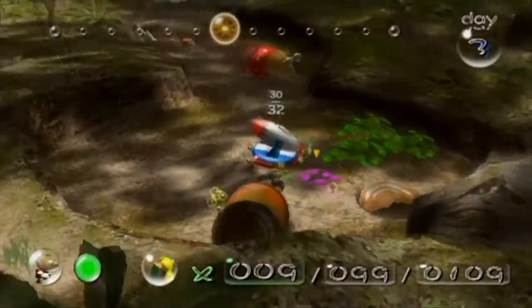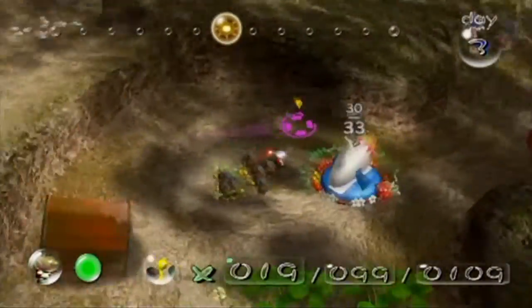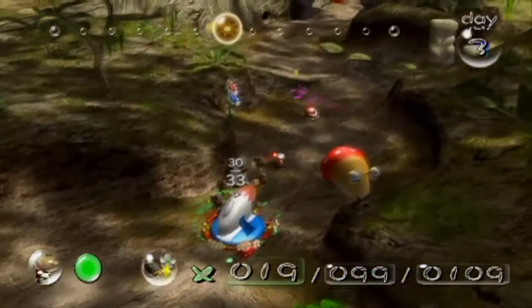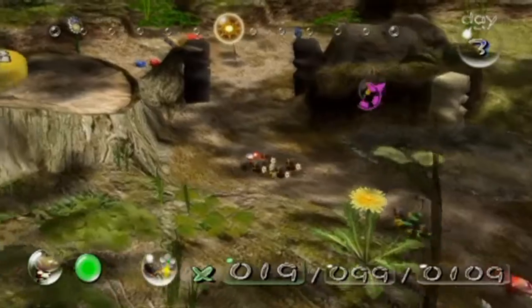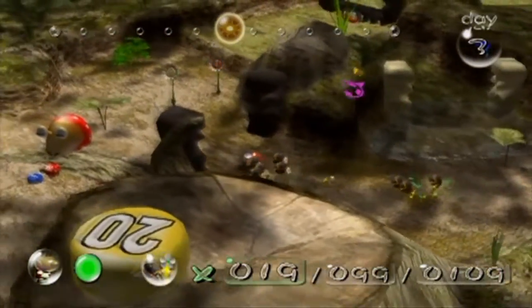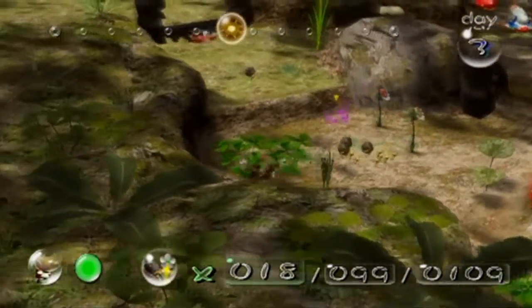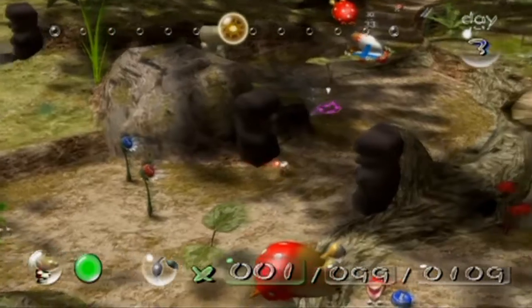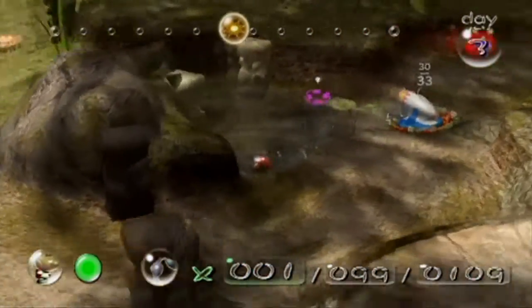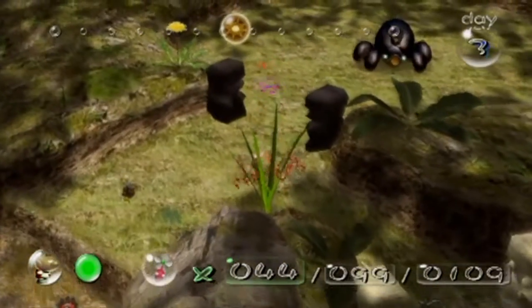Alright, we have 30 — perfect. I guess we can use these bomb rocks to break down this wall a little bit faster, and we can take down a mini boss if we want to as well. Let's put you up there. Now with the rest of our reds we're going to take on this little mini boss right here, which I think is called the Armored Cannon Beetle.